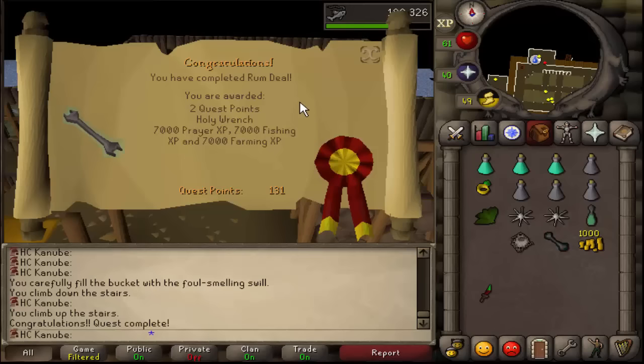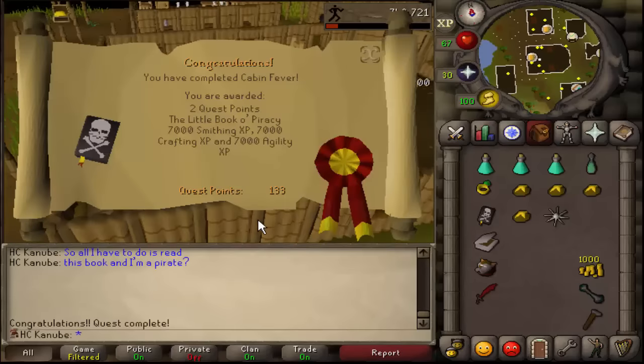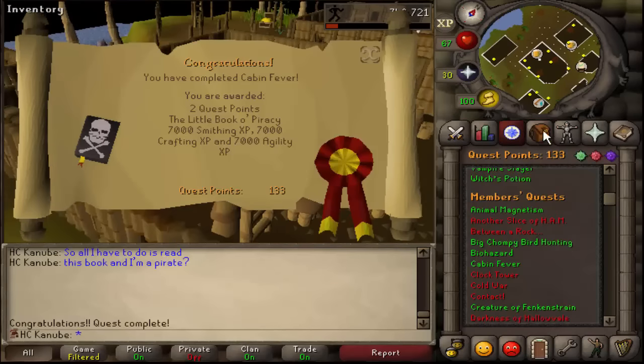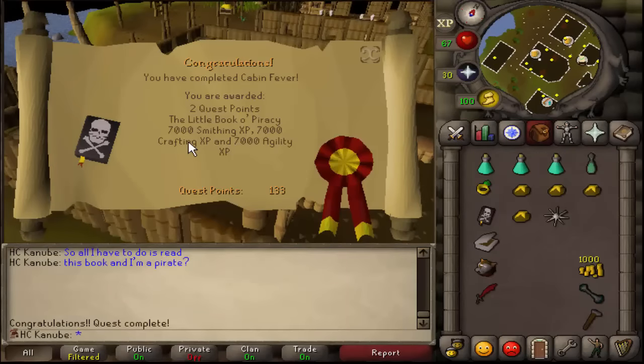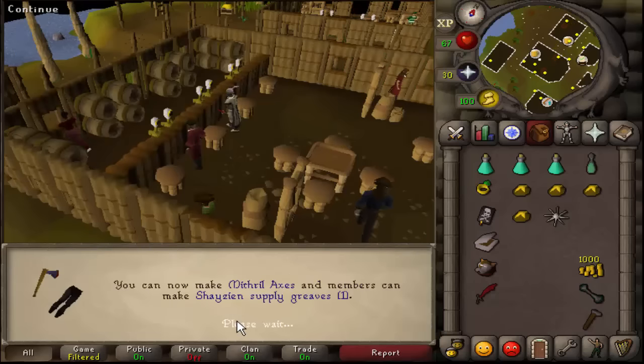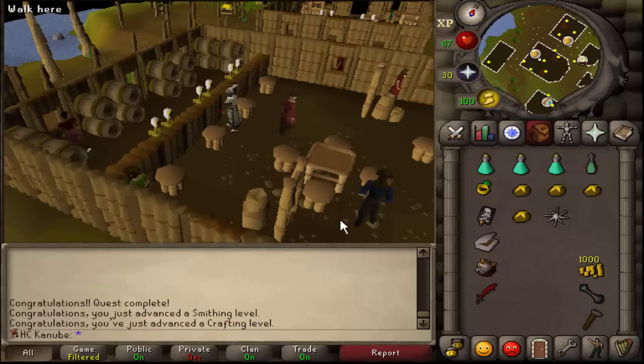Quest complete! Now all I have to do is Cabin Fever. Cabin Fever complete! Finally going to go get the black mask. I think I'm going to do it tonight — 7k smithing XP, 7k crafting XP, 7k agility XP, and I can start making fire battle staves.